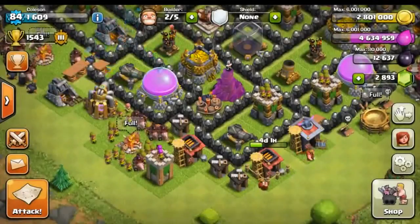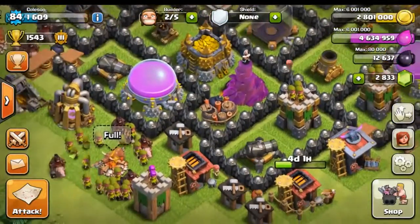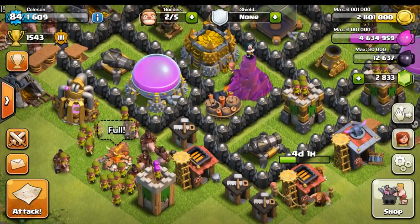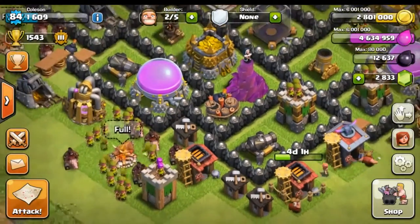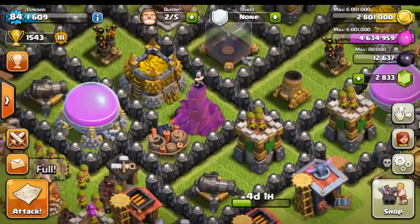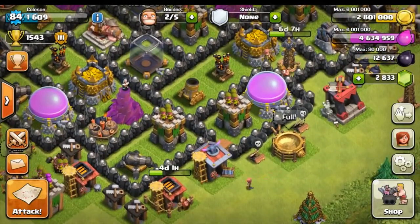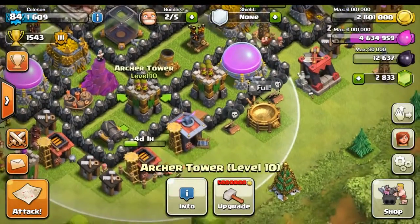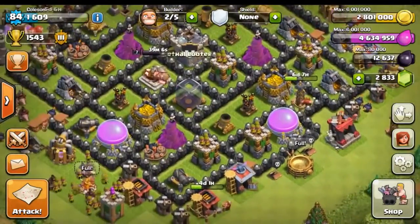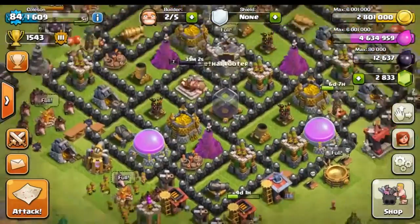That's looking good — look at that! Those level 11 cannons look beautiful. I really like the look of those ones. I mean, the level 12 or max ones with the red also look pretty cool, but the solid black just looks so badass. We still have about half of our gems left, so we can probably go ahead and spend that on some of these archer towers because those would look pretty sweet if we started upgrading them.